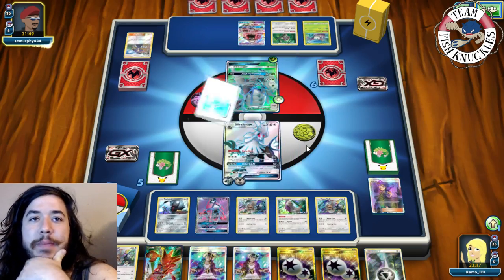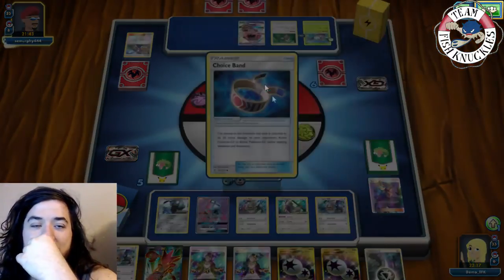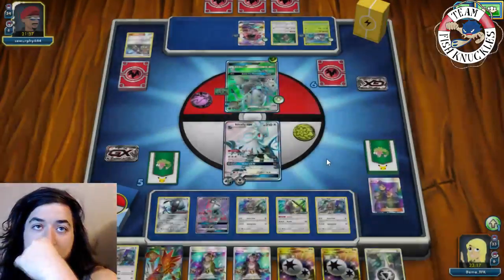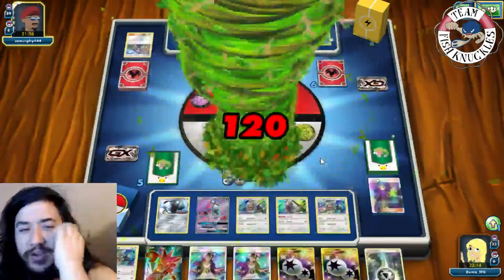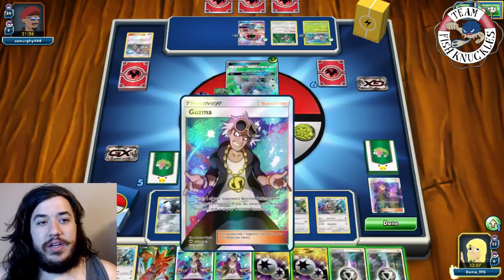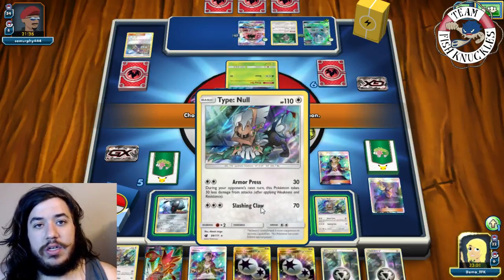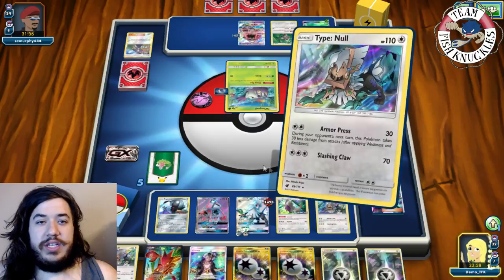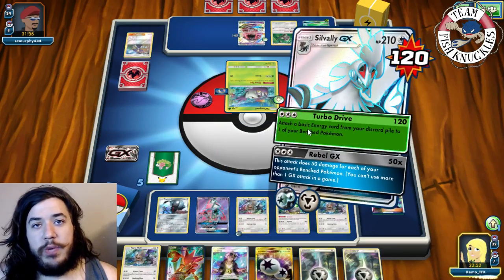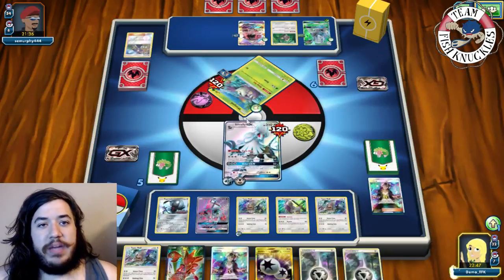Opponent plays Acerola, picks up Golisopod, sends another one, attaches Grass Energy, and First Impression for 120. This is a problem - how do we deal with this? They play Bodybuilding Dumbbells giving Golisopod 250 HP! I decide to Guzma up the Wimpod, hit it for 120, knock it out, going down to four prize cards. This forces opponent to find another Energy or Acerola.